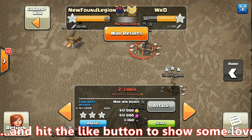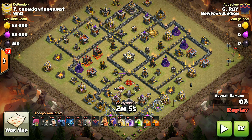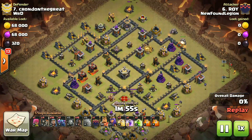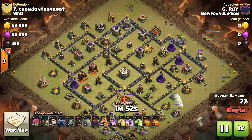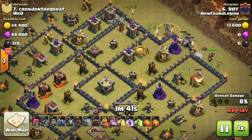The next attack we will see is on number 7. This attack was done by Roy, who is also a new subscriber who joined the clan from the stream. He is going with some Hogs, some Golems, a PEKKA, and some Bowlers. This is an interesting strategy - Bowlers - and he is going with a naked Queen Walk, meaning the Queen walks but the healers won't stay because all defenses are focused on the Golems.